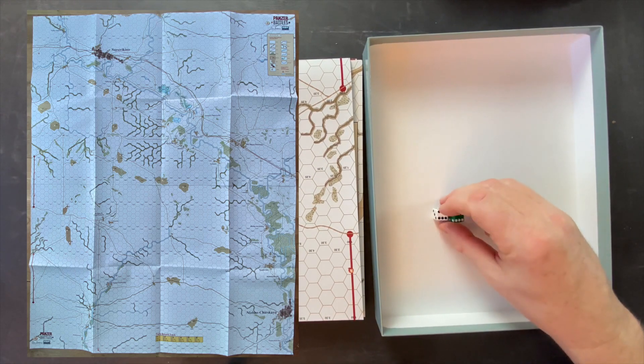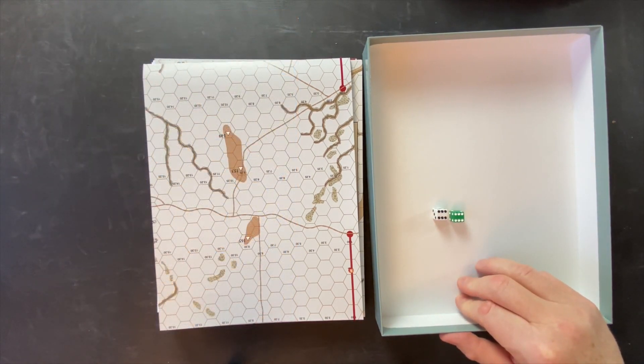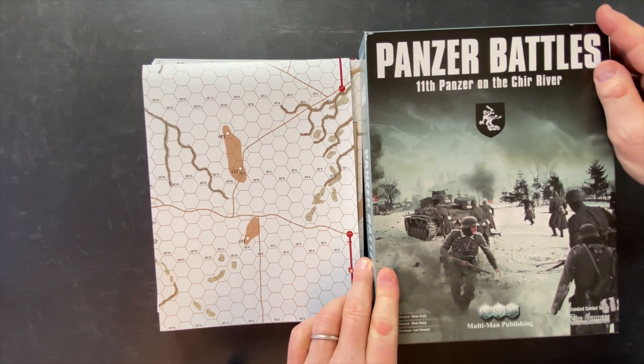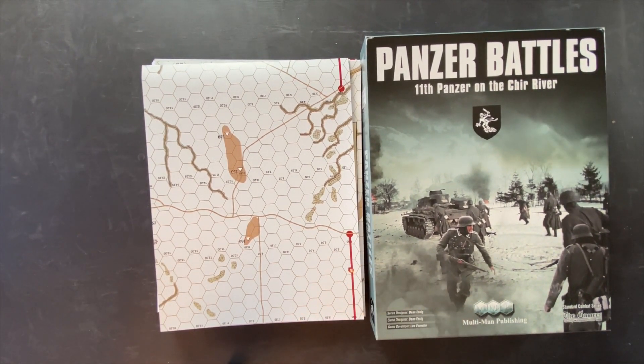We have a green die and a white die, and we are done. That's Panzer Battles — a relatively short unboxing but a straightforward game with a unique activation mechanic to capture the ebb and flow of this battle. The idea of Soviets on the offensive and a fresh German Panzer Division butting heads outside of Stalingrad creates interesting scenarios for two-player games as well as solitaire play. Let me know what you think, give it a thumbs up if you enjoyed it, and please consider subscribing. This is Panzer Battles by Multiman Publishing, designed by Dean Asig and developed by Lee Forrester. Thanks for tuning in!